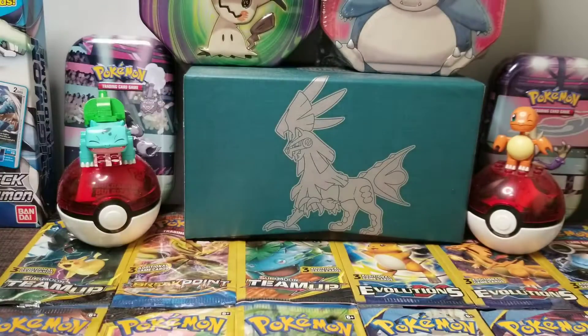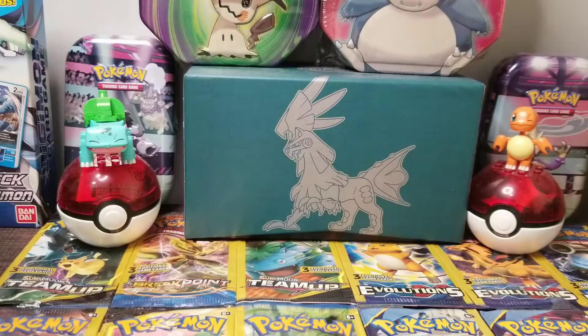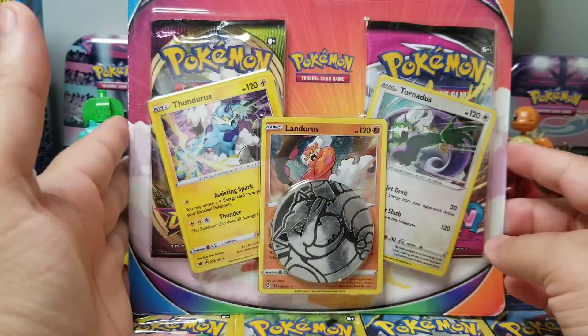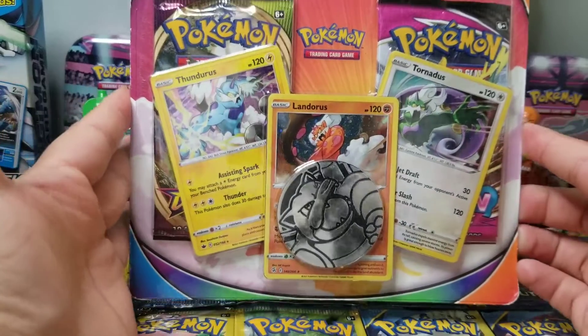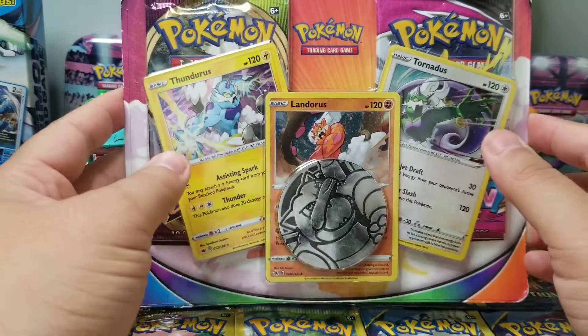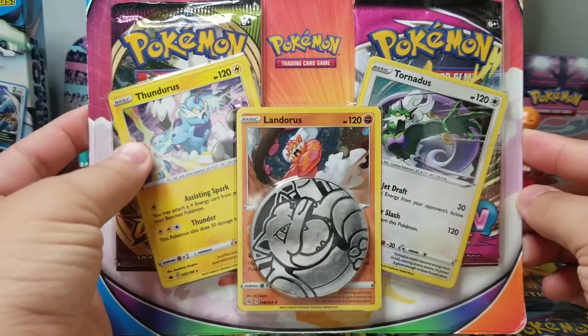What is up guys and welcome back to B-man's world where you create your own world. If it's your first time on this channel, in today's video I'm going to open up a double pack. We got a Vivid Voltage Fusion Strike, but it's this really cool Blastoise coin and three different Tornado type Pokemons.